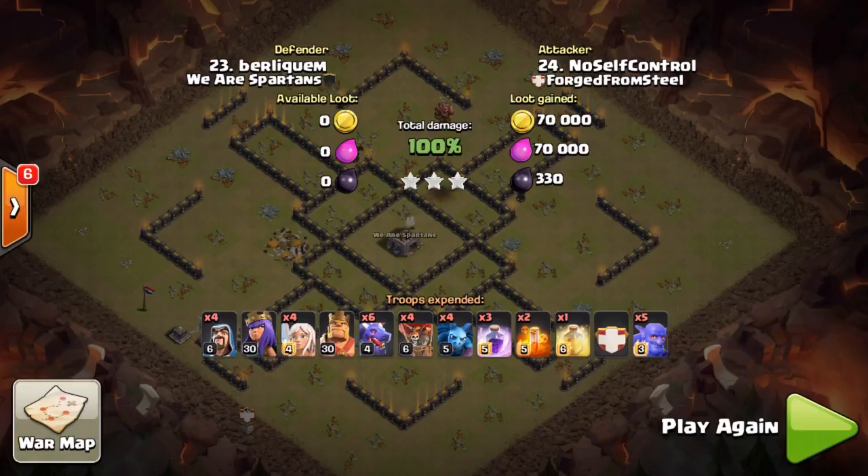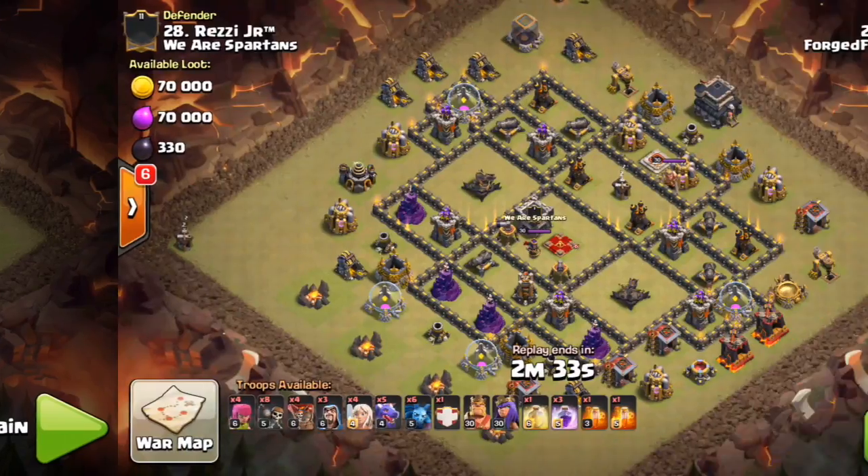I completely smashed this base using the king-bowler kill squad variation. You have to determine what you want your queen charge to accomplish, and if you can use a king-bowler kill squad to get rid of other air-targeting defenses and air defenses themselves, definitely look for that. I had tons of dragons left and that base got completely wrecked.